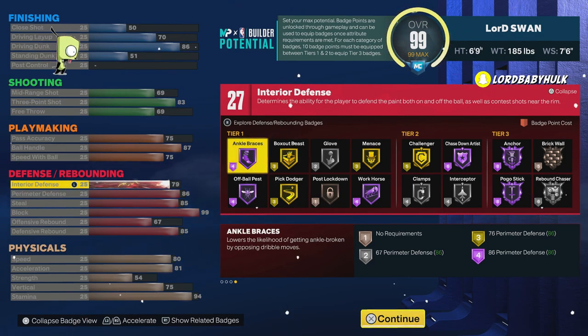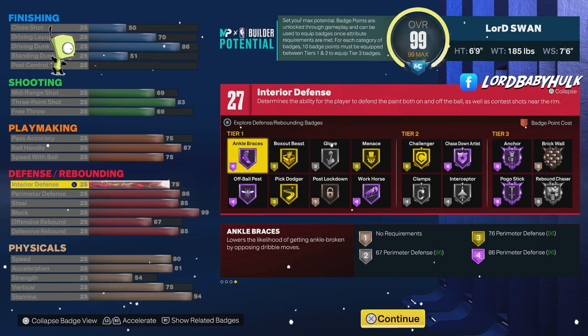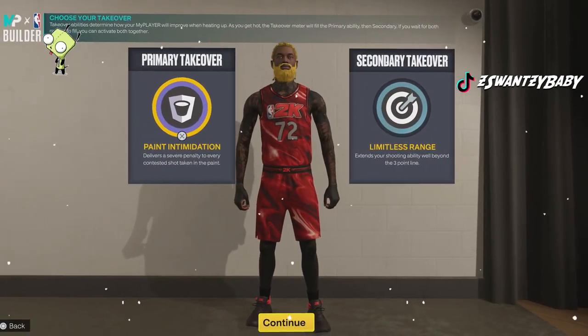You can already get stops without Anchor in the paint — I do it all the time. Paint defense is terrible in this game, but this build fixes it. You can use this build for all modes, but 1v1 and 2v2 it's insane. You start to notice a crazy difference with gold versus Hall of Fame — you're gonna get a lot more stops, especially if you learn how to stop people in the paint. Get the right takeovers and then you're an offensive god.